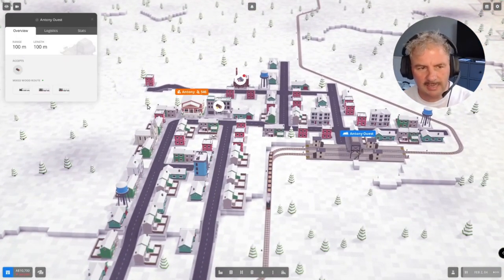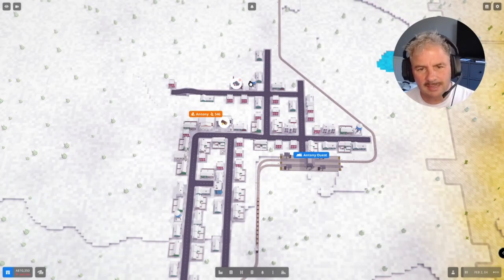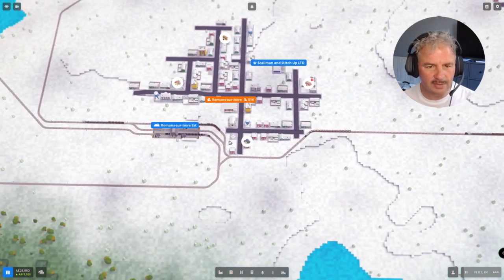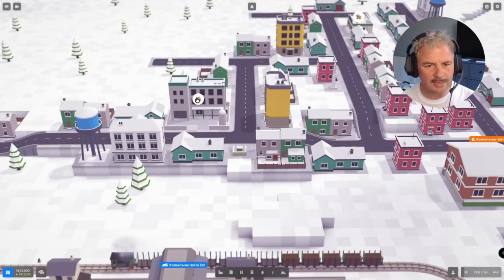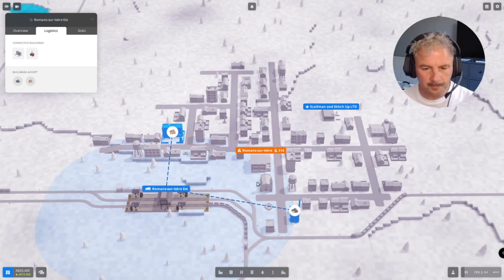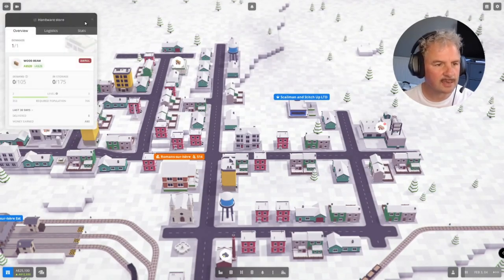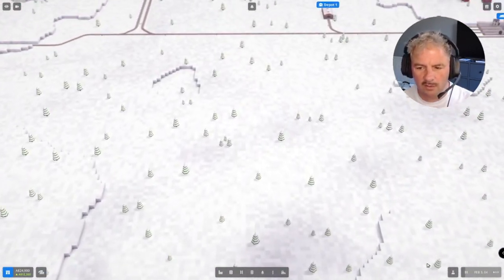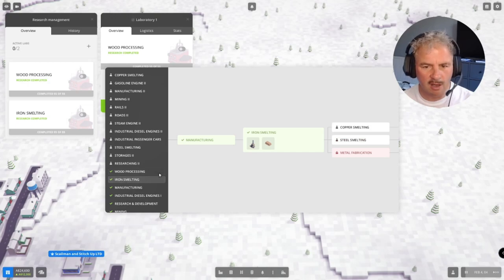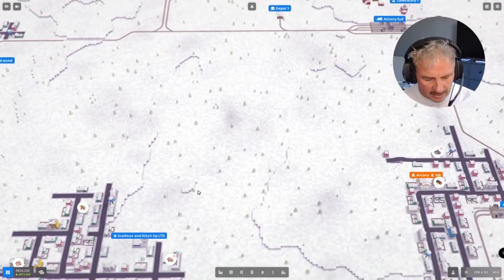Looking at logistics, we have this guy being delivered here but we do have one other customer in this town who wants coal. He's a little bit outside of our reach, so we'd have to put in another station. Over here we have this guy with iron ore. So far we've got these two. Now we have a customer who would like iron bars and another customer who would like wood beams. Checking research — I've got wood processing so I can do the wood beams, and I've got iron smelting as well. We've got £650,000 to play with, so that should be pretty good.